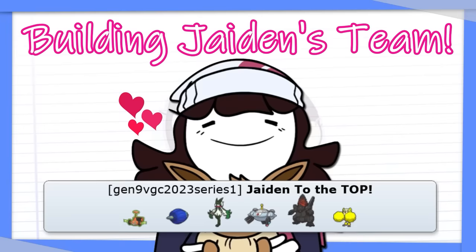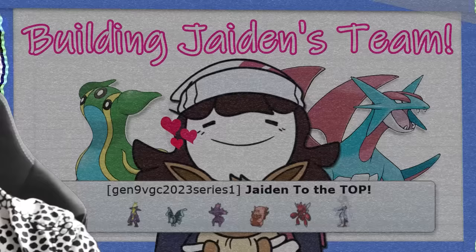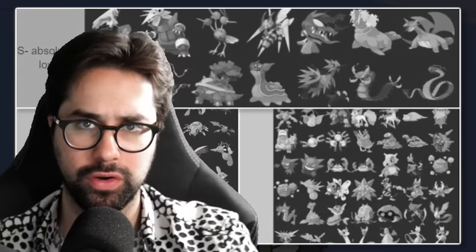The first step was to build her a team. I wanted Jaden to actually have fun when she was playing, so I wanted to use only her favorite Pokemon. Last time, that meant using only Pokemon in her B tier or above, but this time I decided I was only going to use Pokemon that Jaden felt were A or S tier. Everything else wasn't going to cut it. So I got to work.